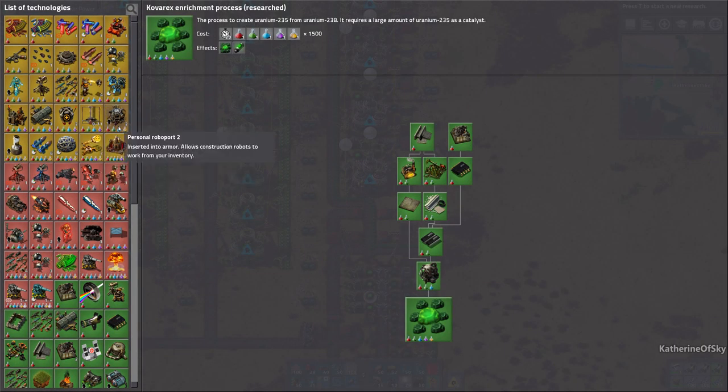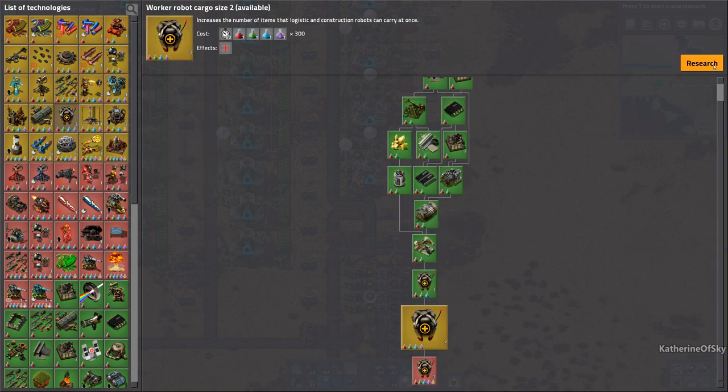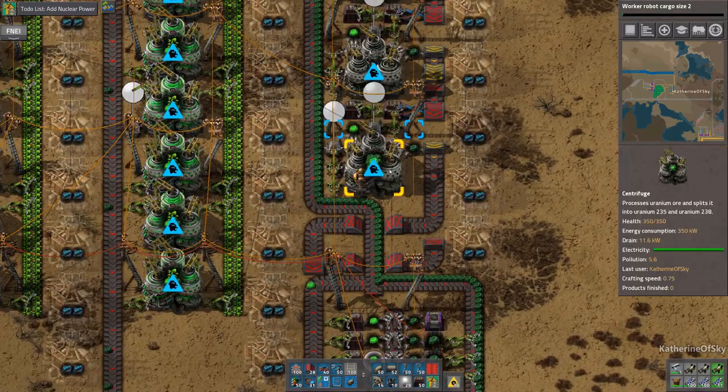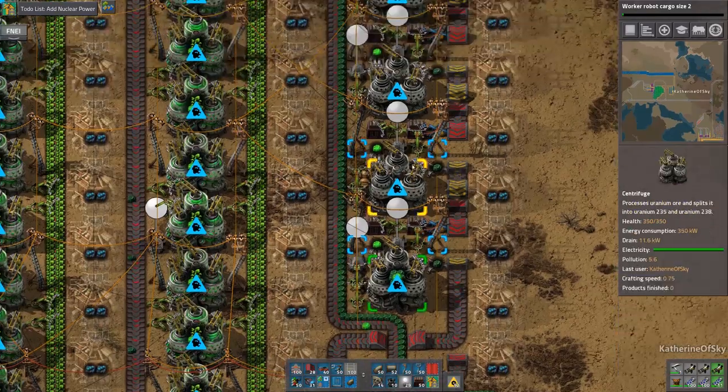I want to do — worker robot cargo size two, that is so tasty, let's get that. Now let's get Kovarex — boom, this is good stuff. Just put these on things that need it. We need speed modules actually, so let me grab these precious bits here.